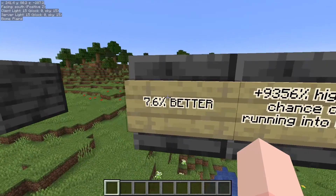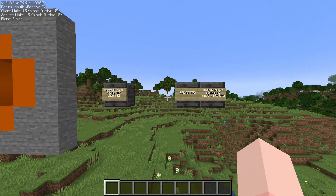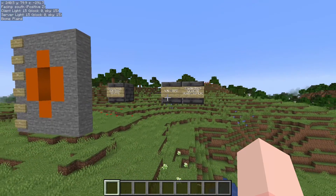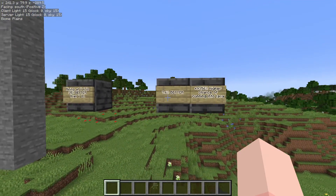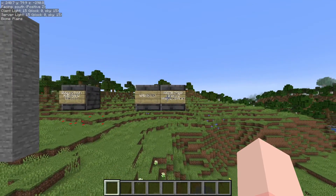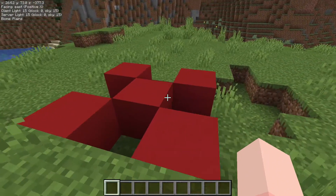It does seem, however, to be conclusive that there is a significant increase in diamond generation at Y6 compared to Y11. So I wanted to see if there was a good method to mine at Y6 to take advantage of those better diamond generations without having to worry about the giant lava pools, and I came up with something I think is pretty interesting. So without any further ado, this is my mining method.